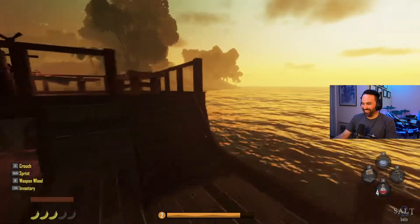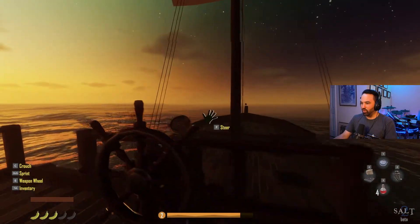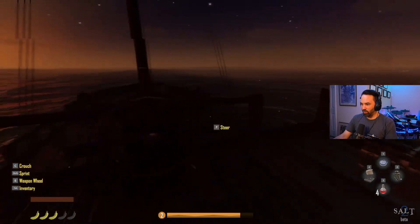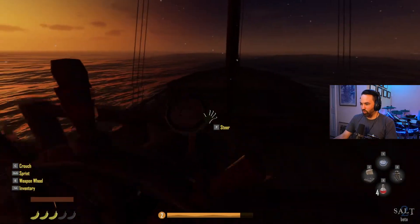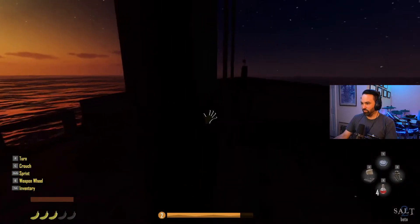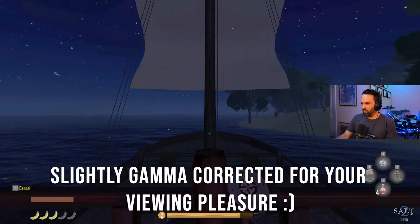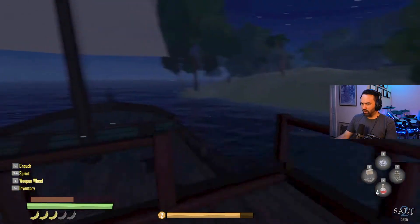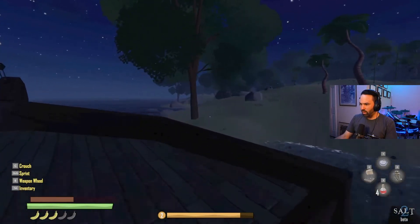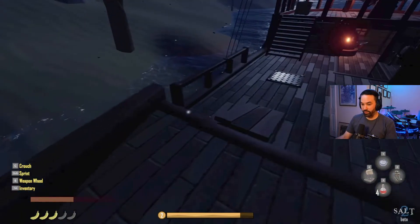It's about to be nighttime again, but that's alright. There's a compass right on the wheel so you can see where you're going. Let's drop the sail - hopefully once the moon comes out we'll see better. This ship is so fast! Getting up next to this island, dropping sail. I think I already saw someone - is this the pirate island? We're about to find out.